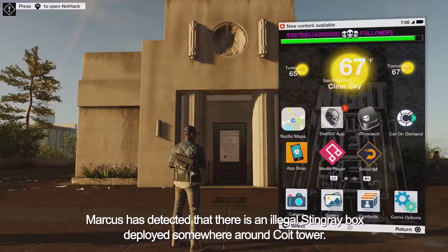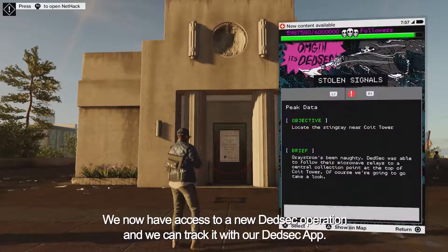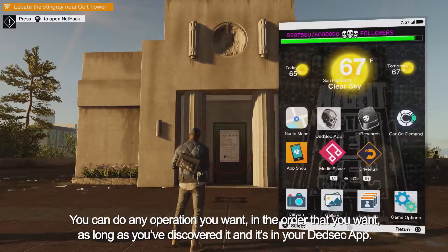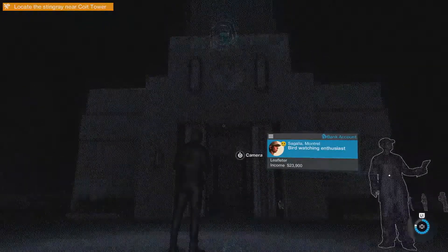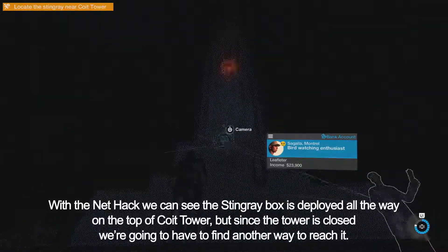Marcus has detected that there's an illegal Stingray box deployed somewhere around Coit Tower. We now have access to a new DedSec operation and we can track it with our DedSec app. You can do any operation you want in the order that you want, as long as you've discovered it and it's in your DedSec app. With the NetHack, we can see the Stingray box is deployed all the way on the top of Coit Tower.